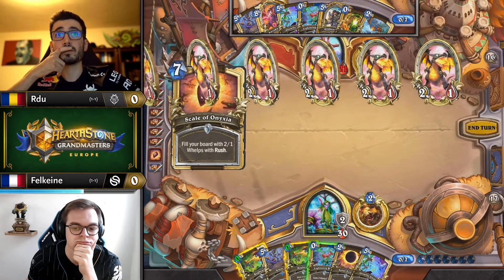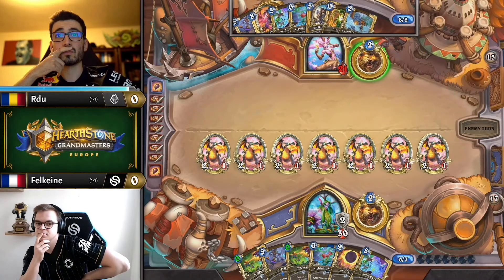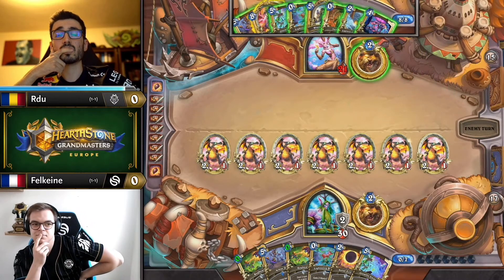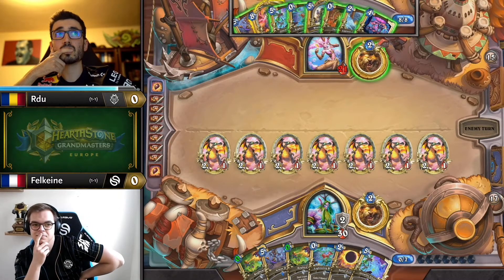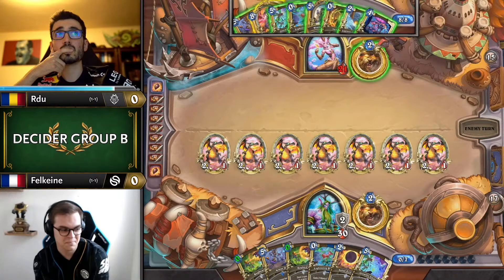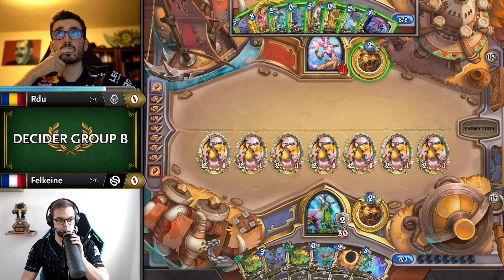The reason Falcane is fine with this is that he has scale. So even if it happens, he plays scale, passes, and can still do an arbor-up, because it's unlikely RDU has back-to-back answers to boards that wide. It's technically one more minion, and it means even if this is cleared he still has cheaper options the turn after.